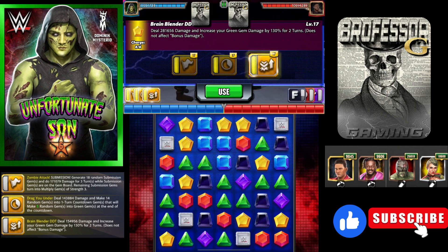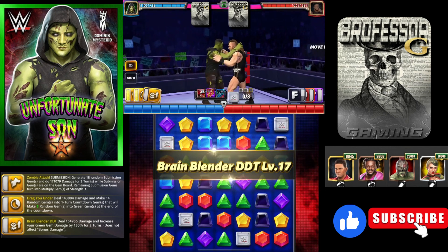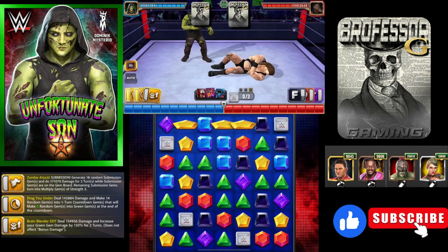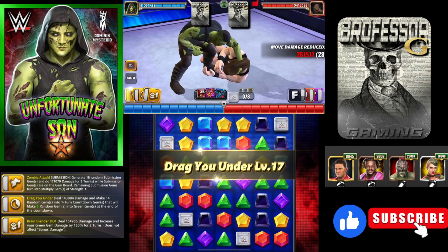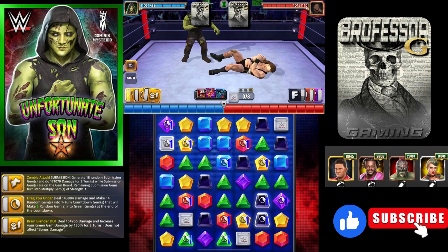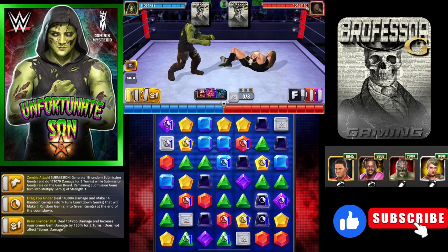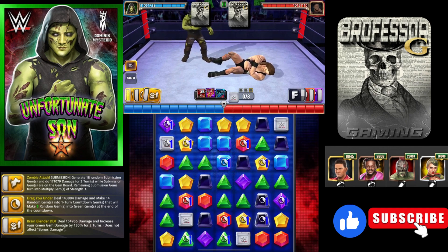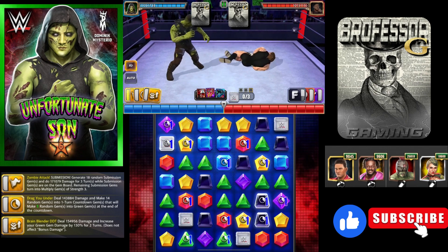That move does not affect bonus damage. This is move number one, this is move number two, and this is move number three — that's the order we're going to do this in. First we buff up our green gem damage for two turns — now our green gems are doing 57.5k damage. Then we hit the one-turn countdown gems, and those are going to go all over the board. If you don't have an All Hearts plate but you do have a Z plate, you can add the Z plate — it only does 50 more damage but has the bonus of 35% gem reduction from your opponent.